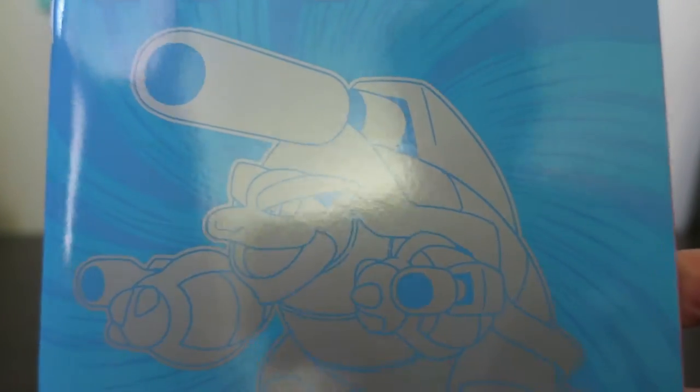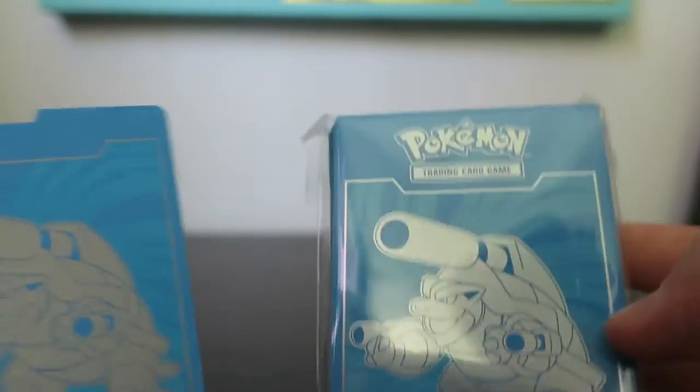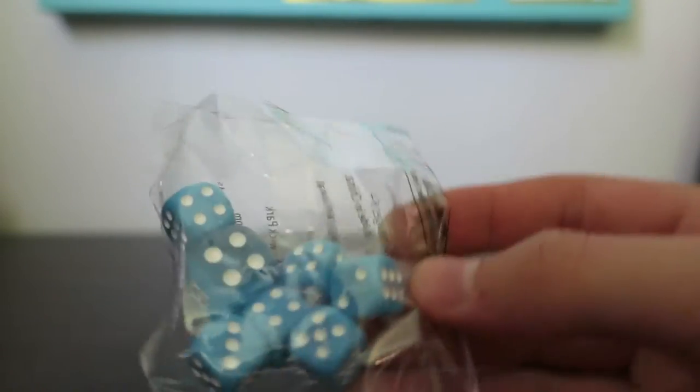Adam's gonna show the alternate ones. Yeah, it just has the Mega Blastoise on the guide thing, the collector's book, the sleeves and the dividers also have Mega Blastoise — pretty cool. And the dice are a really cool blue color.